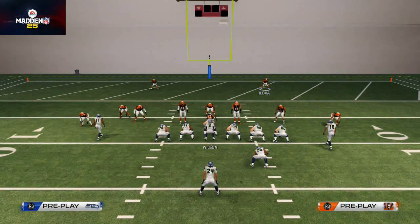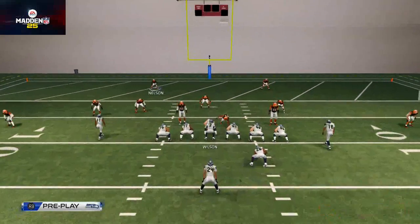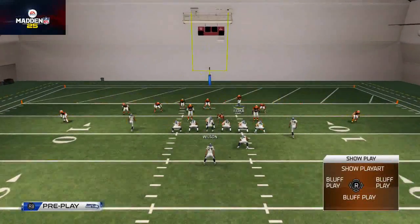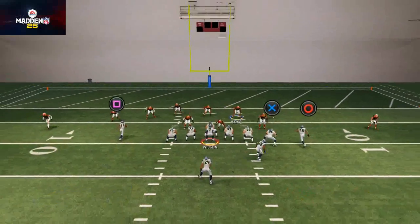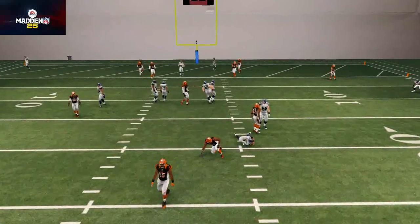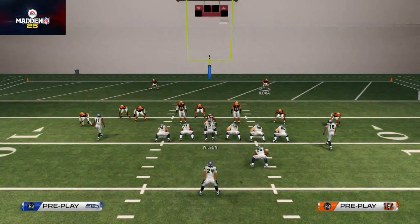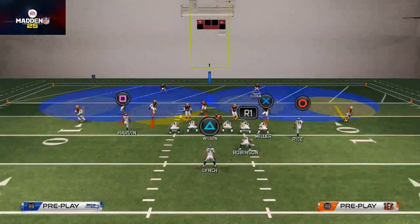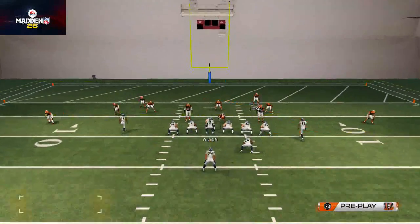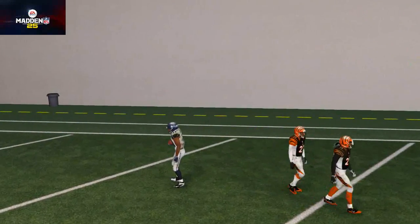This setup takes away a lot of quick passes. If you bring them down in the hashes and let them flare out a little bit, it creates a confusing coverage that will hopefully make them throw it quick. It's going to look like you're blitzing everyone, since you're blitzing all your linebackers down. Then all of a sudden they try to throw it quick to Harvin — and Nelson was right there. So it works.